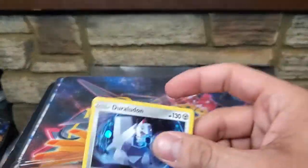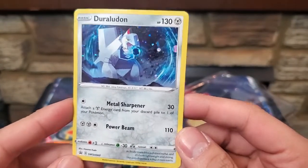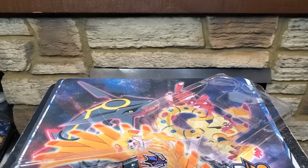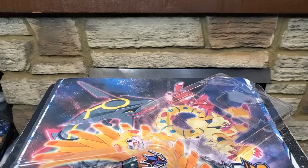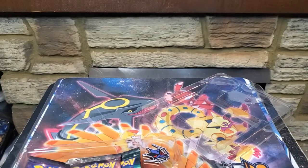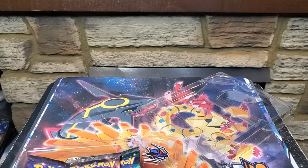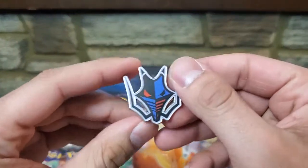We got Duraludon here with Metal Sharpener and Power Beam. Pretty cool — I like how it looks like a lighter, it's kind of funny. A lot of people don't like his design but I do. He's a dragon, he's different, I like him. Steel Dragon's never bad.